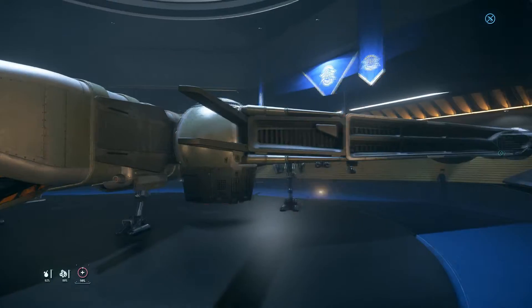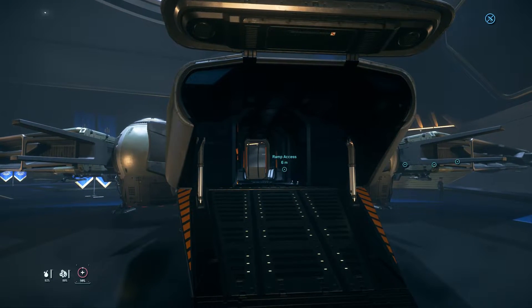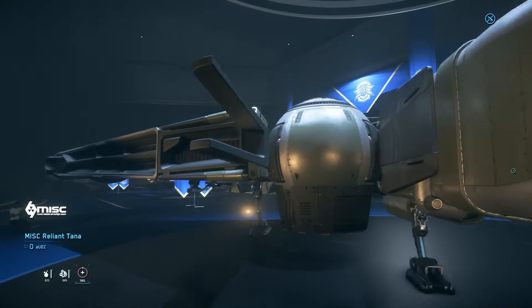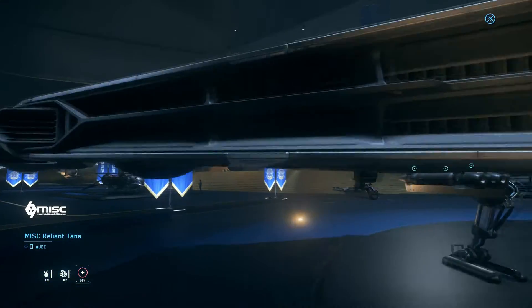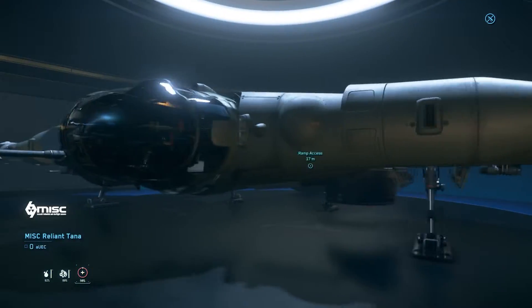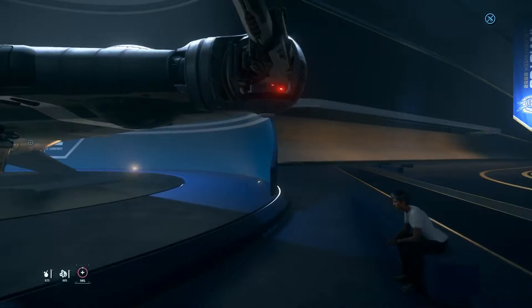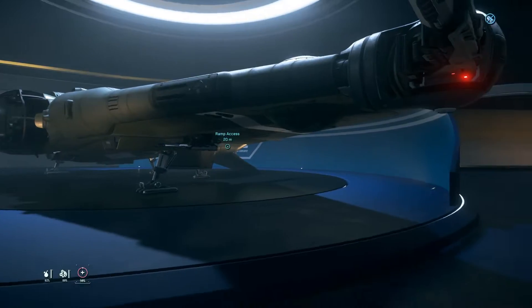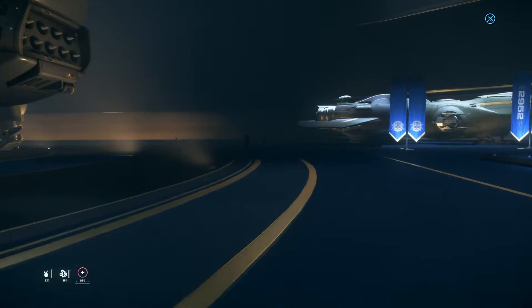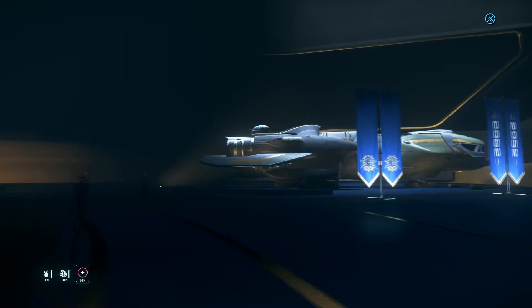Now you're making me want to melt my Scorpius to grab the Tana. It's 75 — not a bad price point. Honestly this is more of a CCU vehicle price point. I would buy a $65 LTI token. Actually, buy the upcoming Drake Mule if you want. Let's check my favorite ships — the Freelancer MIS. Mist next, that's fine. We'll hit Big Boy after.